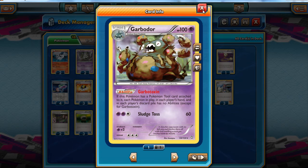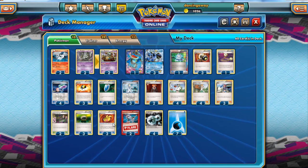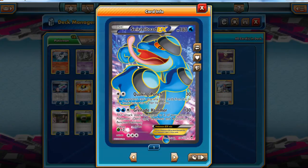Do be careful putting a Muscle Band onto your Garbodor — it will turn on Garbotoxin, but it means you're a target for Lysandre and you probably won't be able to get it out of the active. We are playing Water Energy, so we can use Grenade Hammer, which does 130 damage. In this build, that goes up to 150 with a Muscle Band, and 180 with a Virbank City Gym and a Hypnotoxic Laser.